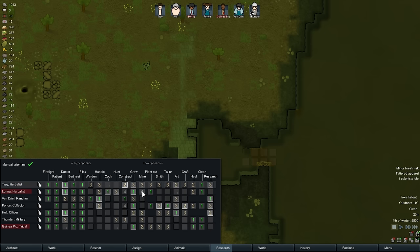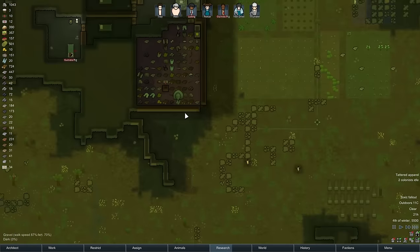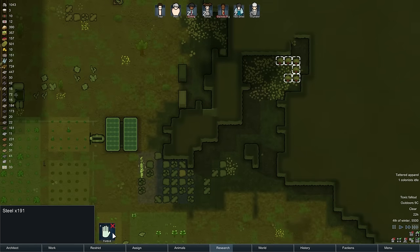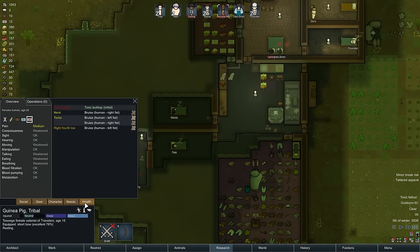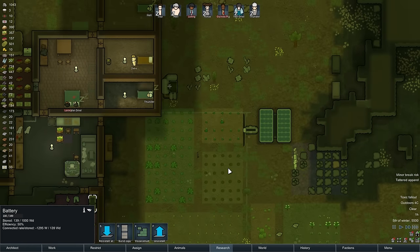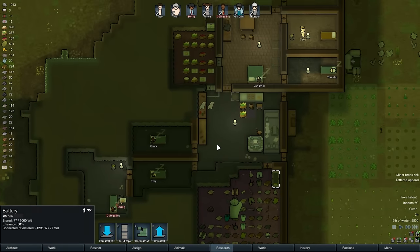So who's our best miner? Guinea pig, probably. Two. Four. Hell would be if he wasn't missing an arm. Five. I'm going to put Troy on it, and we're going to unrestrict Troy. Get him to go mine some components so we can actually have some heaters in this place. Because it's too cold. Power's going down. We're also going to have power issues probably relatively soon.